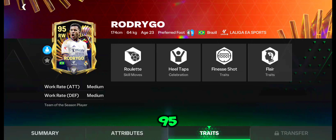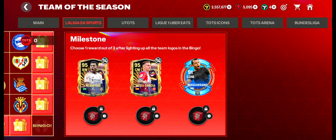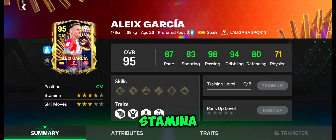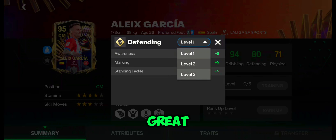Another card is the 95 overall Alaix Garcia. His card has good passing and dribbling, but remaining stats are average. Stamina and skill movers are not great. Work rates are medium in attacking and defending, but traits are good.